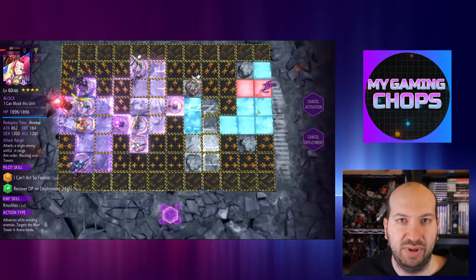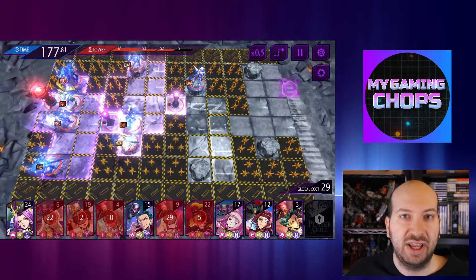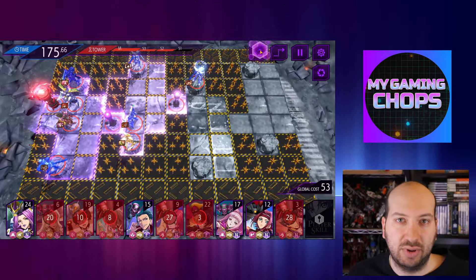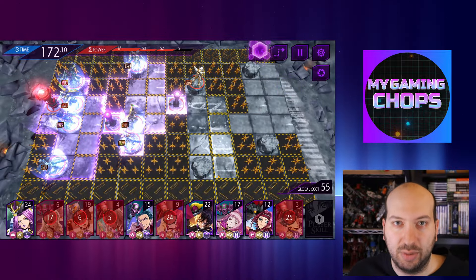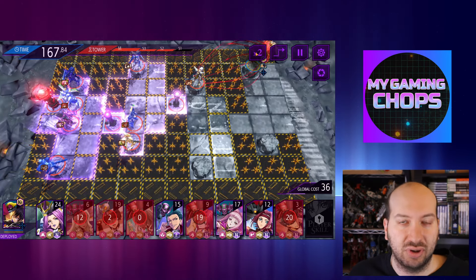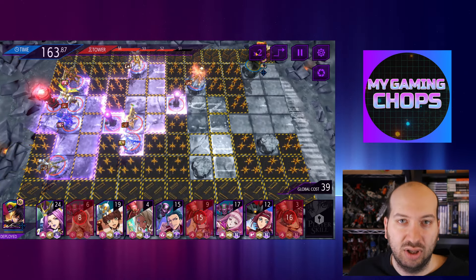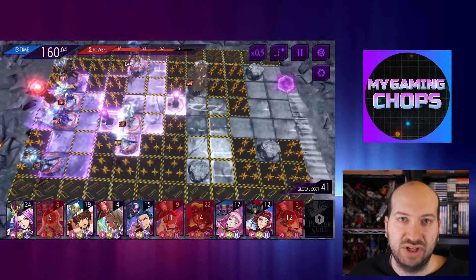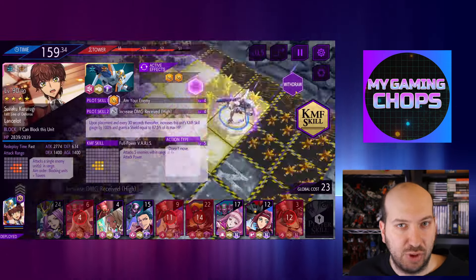You can use it for any pilot you want, not just cost increasers. It can be Lelouch, it can be D-Tar, it can be Taizo — it really doesn't matter. She makes them all so much stronger with this ability. That's why this Rakshata is so good — an easy staple for any team, not just in arena mode, and one of the best underrated characters in the game right now. In my opinion, she belongs in the top 10 most broken characters in the game.